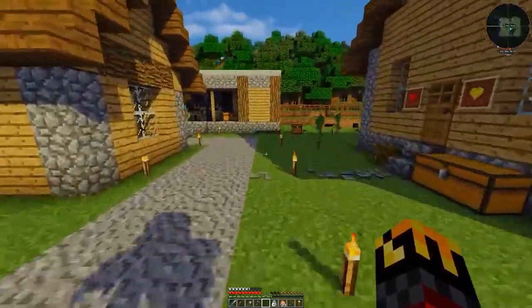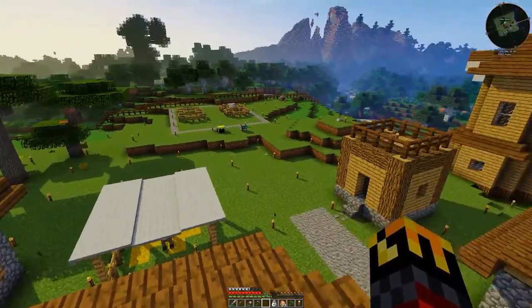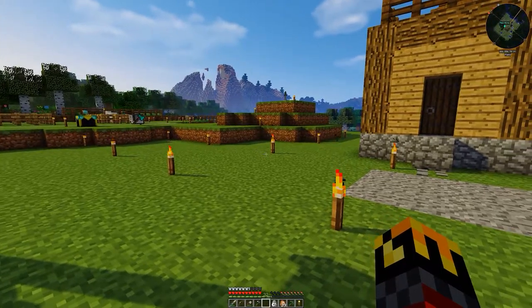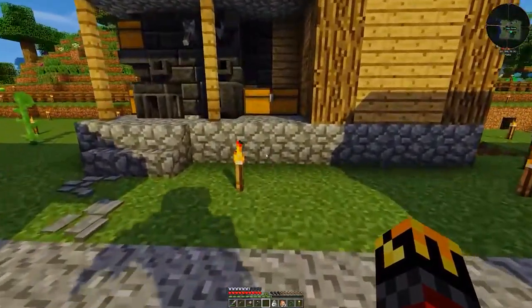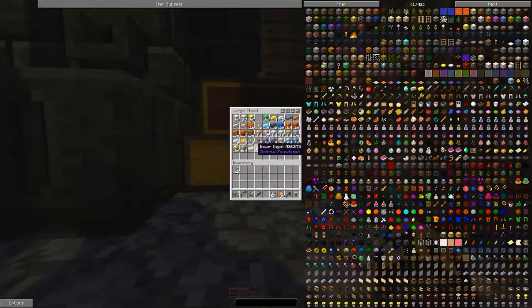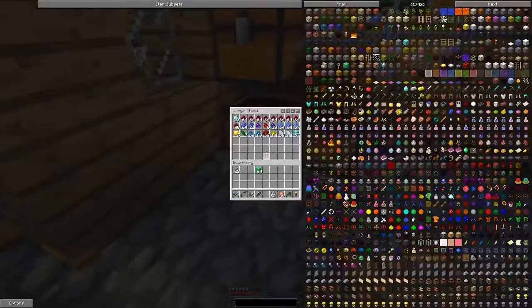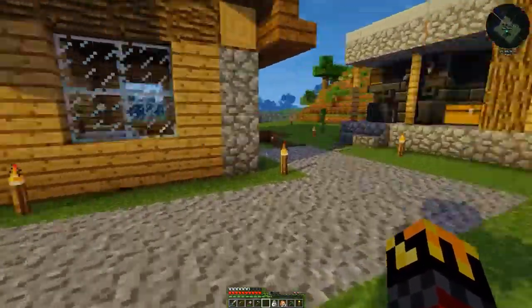I've decided to cheat a little bit — and by cheat I don't mean going into creative mode, I am not. I am not OP'd on this server and I don't intend to be. By cheat I mean I went back to my old place and grabbed a whole bunch of stuff, including my angel ring that I created, because building is a lot easier if you can fly. I also grabbed a bunch of resources so now I have access to all kinds of stuff.